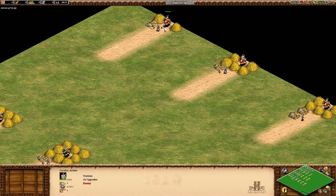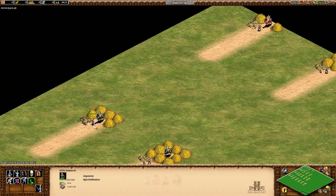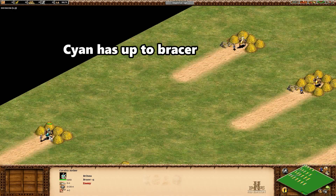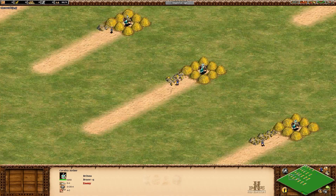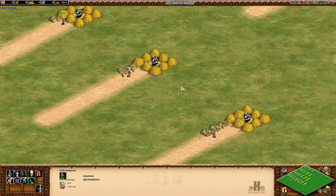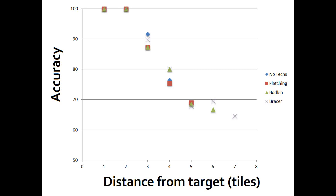One more question is whether blacksmith techs affect accuracy. Here we have cavalry archers without thumb ring with various levels of blacksmith upgrades firing at units various distances away. If my explanation is correct, accuracy at a given distance should be the same regardless of range upgrades. After a thousand shots per setup, we can see the blacksmith upgrades don't appear to change accuracy consistently at any distance — it's only the measurable distance between the archer and the target that matters.